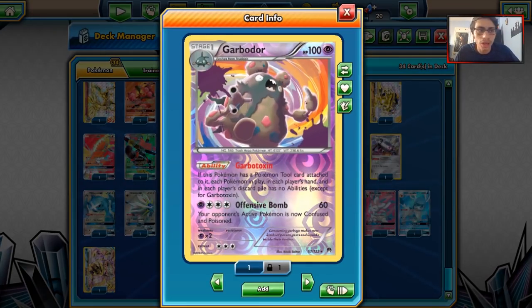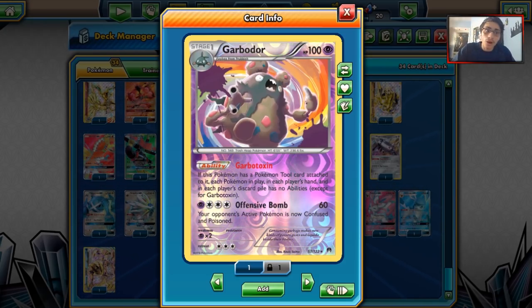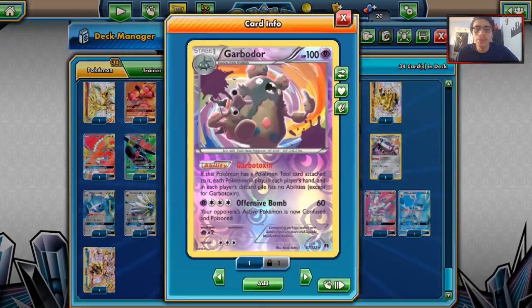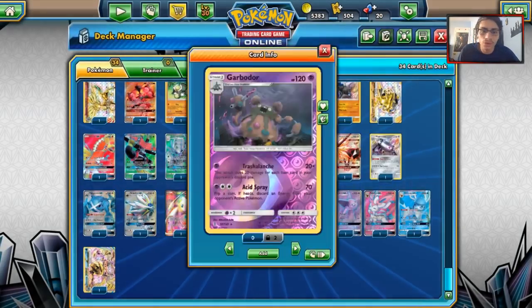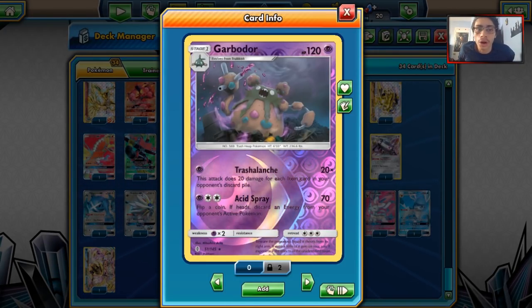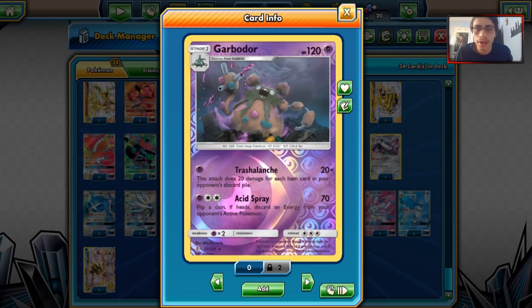We got Garbodor — Garbotoxin is a great ability. Garb variants include Garb Gallade, Garb Zoroark, Garb Buzzwole, Garb Otter — Garbotoxin is just a great ability. It'll probably be even better now with Malamar being so good. We got our Trashalanche variants too — Garb Espeon, Garb Drampa, Garb Zoroark, and Garb Golisopod are three or four very strong Trashalanche decks.